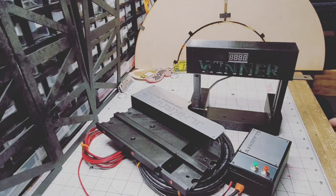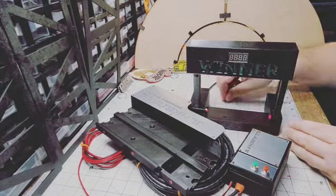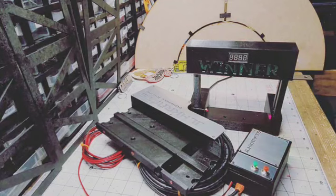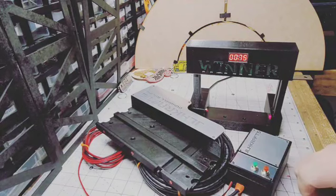Testing the custom gate for the den racetrack. Power on unit. Reset. And go.